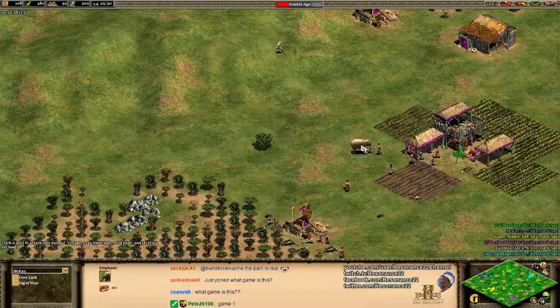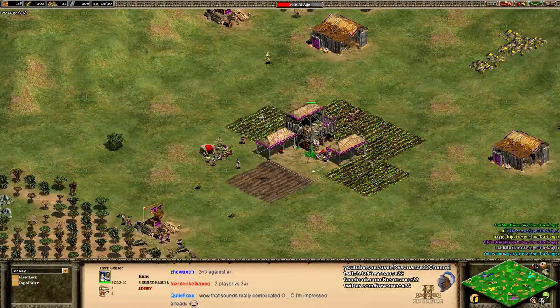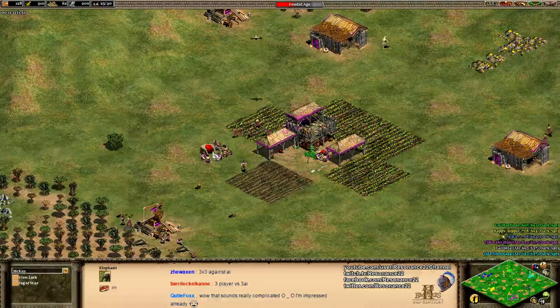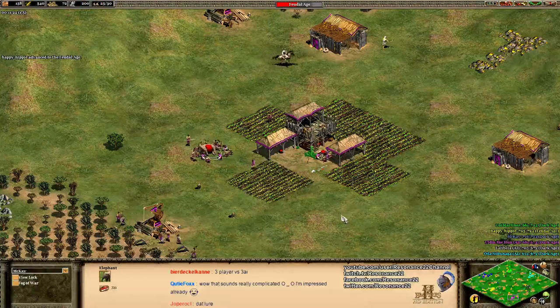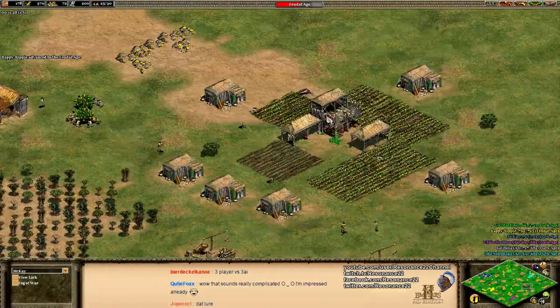See how he catches the elephant before it resets? The boar luring logic does need to be improved, and that's something I've asked the devs about — hopefully they'll be able to fix it in the future, to move the boar underneath the town center. The old Conquerors AI could not lure boars at all, so it's nice to see them be able to do that in this game.